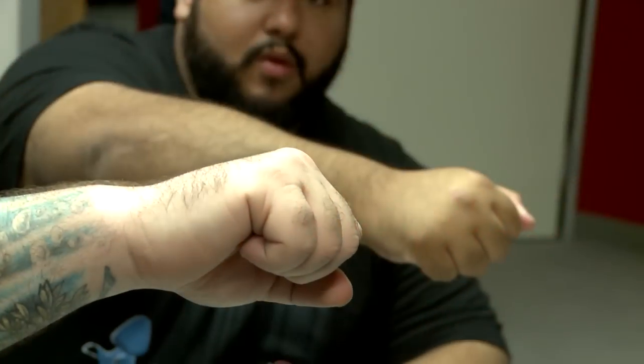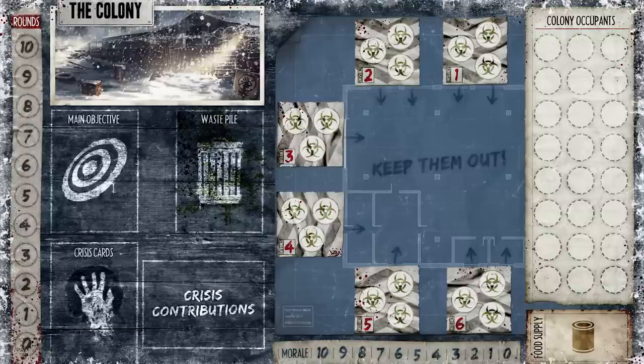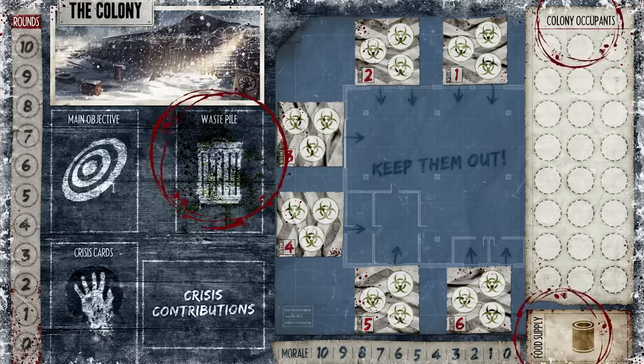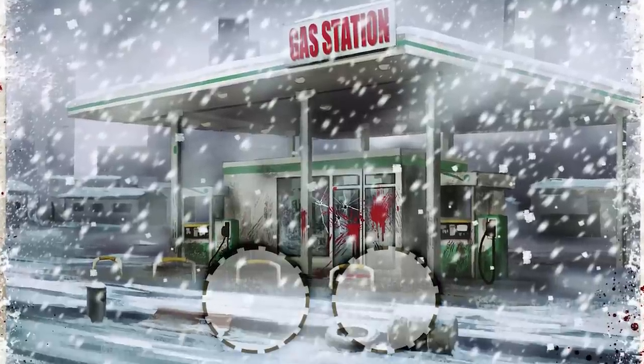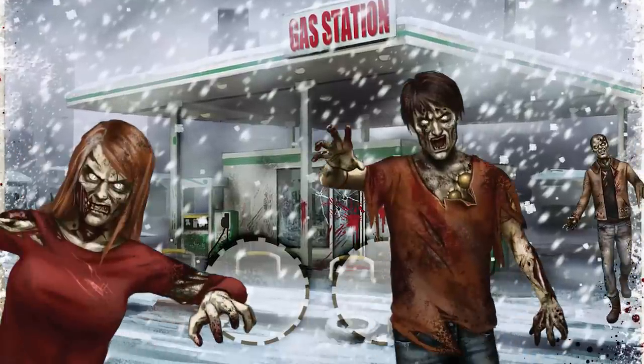This is the colony — home base where we keep the helpless survivors, food, and our own filth while we use our characters to venture out into the waste to gather materials for survival. There are six other locations to visit in this game: the police station, the grocery store, the school, the library, the hospital, and the gas station. All of these are easily overrun by the undead if you don't watch your back.